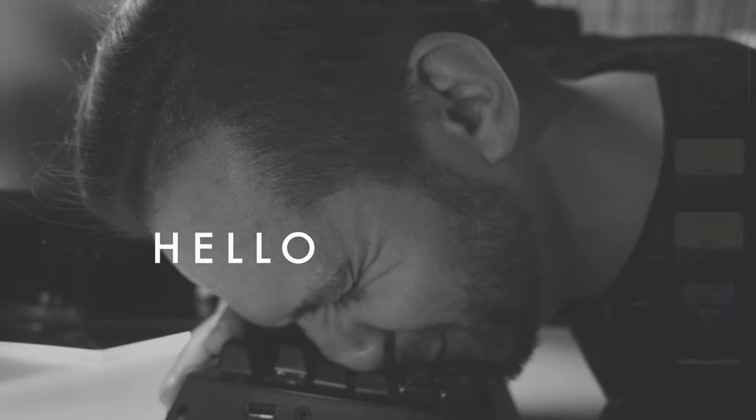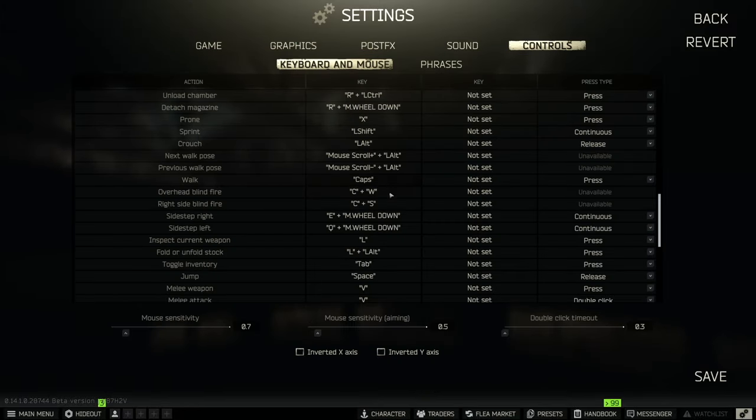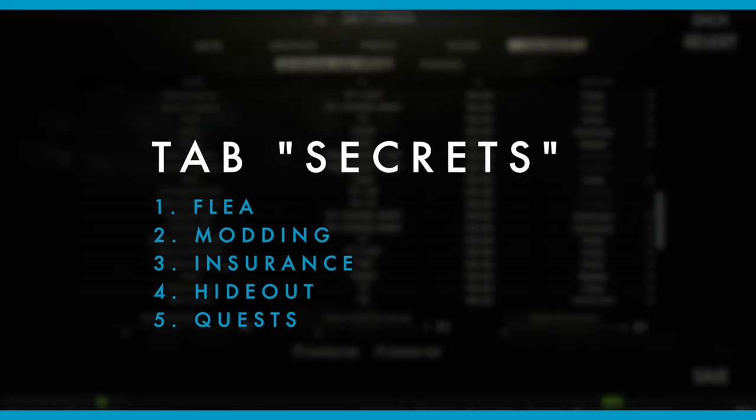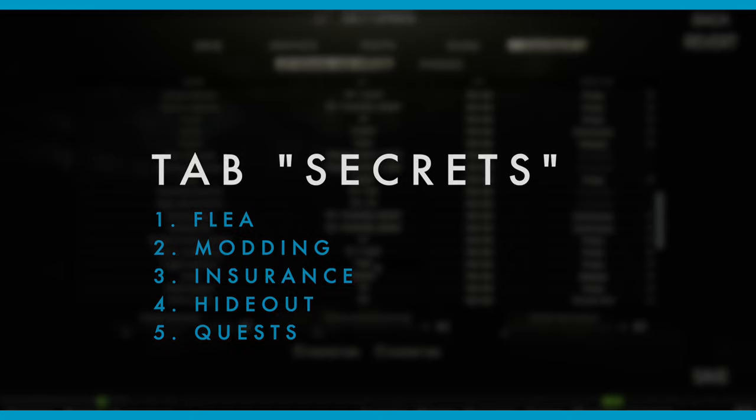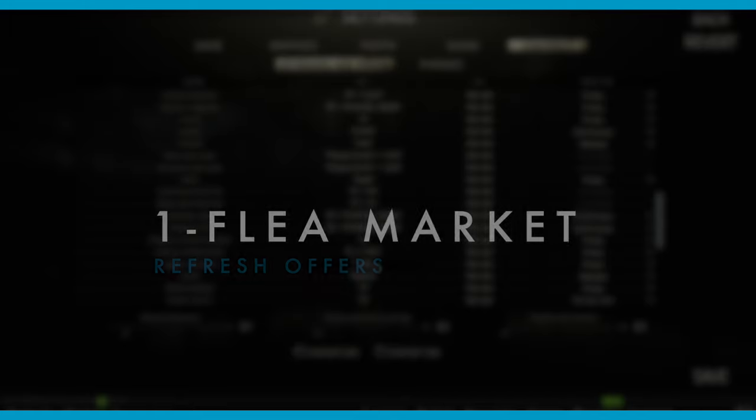Good morning and welcome. Today we are going to talk about a very special hotkey in Tarkov, which is the tabulator. Officially the tabulator just toggles your inventory, but that's a lie. This key has five hidden mechanics that you might not know and that will help you in Tarkov a lot, I promise.